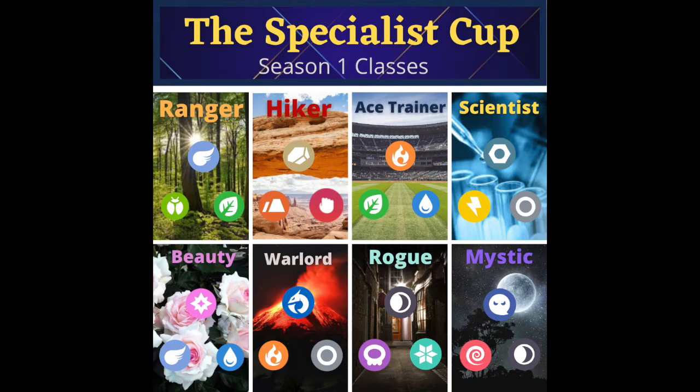Each class has three main types it can use. Each Pokemon you choose has to have at least one of the typings in your class. This means that a class with grass typing but not poison typing can still use Venusaur.